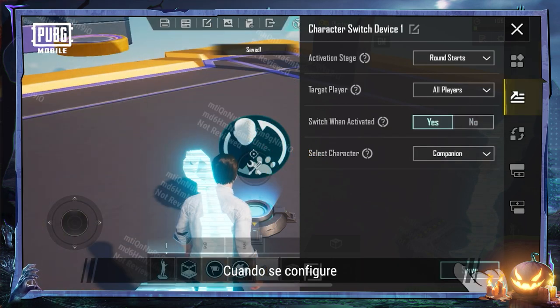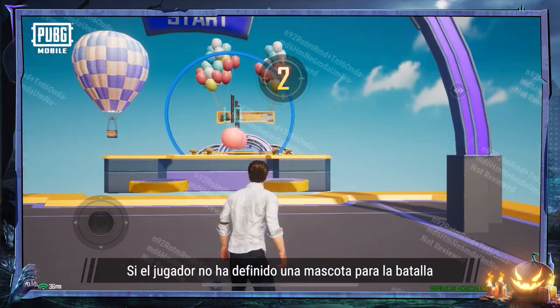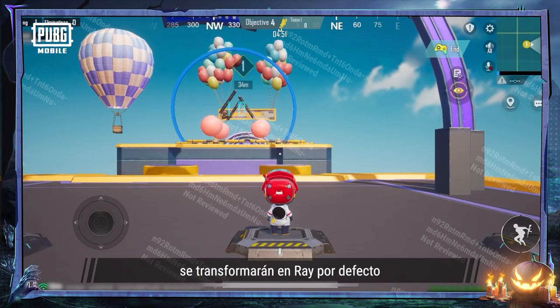After setting it up, players will be able to transform into their companion to play the game. If the player hasn't set a companion for battle, they'll transform into Ray by default.